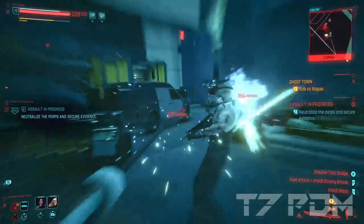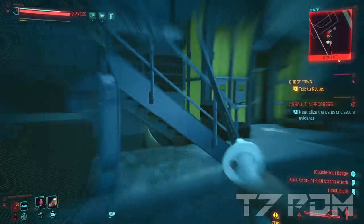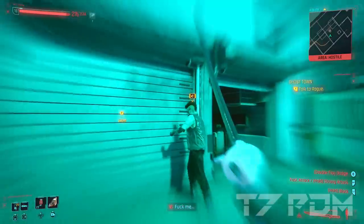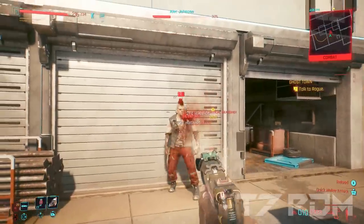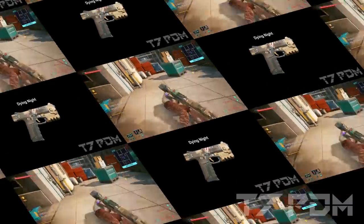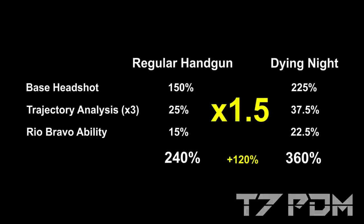The Scalpel is a very unique blade which you can get very early in the game, that activates 50% critical chance as long as you are in Sandivistan mode. Sandivistan simply slows down time and you are able to one shot or move around your enemies very quickly, as shown in the Edgerunners anime series. If there are still some enemies not falling to your Scalpel attacks, then we have our last weapon — the Dying Knight — with its awesome 360% headshot multiplier, simply the highest in the game. This weapon multiplies all existing base multipliers, the trajectory analyzers, and even your abilities by another 1.5 times, giving you 360% instead of the usual 240%.